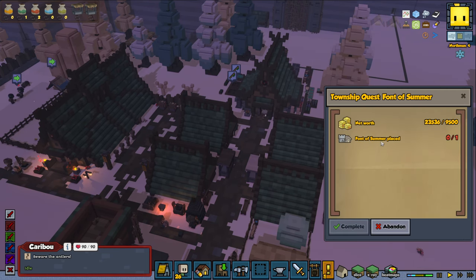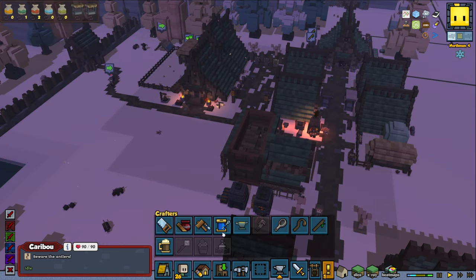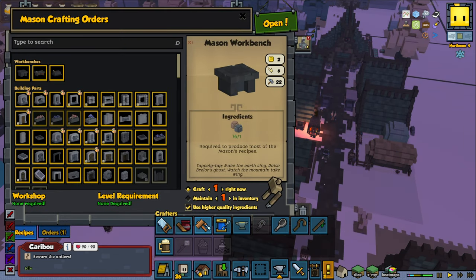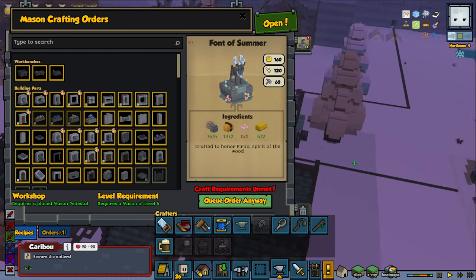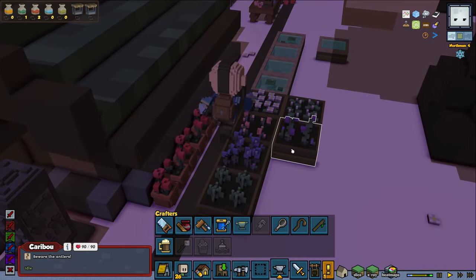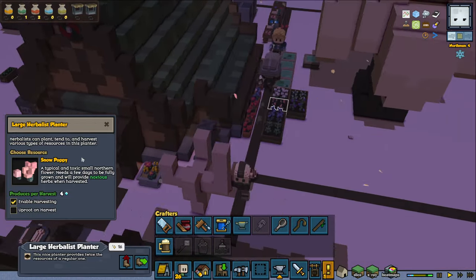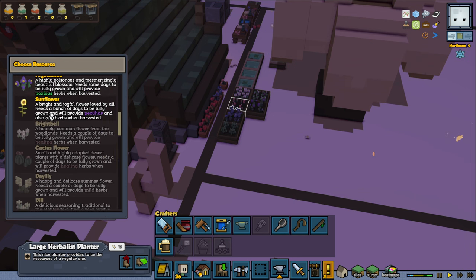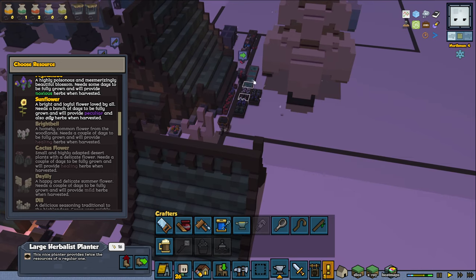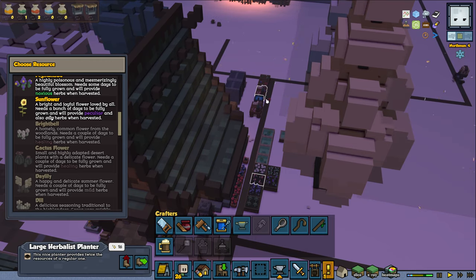And we also have to do the font of summer, and I'm pretty sure we haven't made it yet. We can see with our mason. To do this one, we need to have bright bell flowers, and my guess is that we could get them from our herbalist planter if we can grow bright bell — and I actually think we can. But we can't grow any bright bells because they are native to a different biome, and we're playing in the Arctic biome now. It would be the green biome where you can find them.